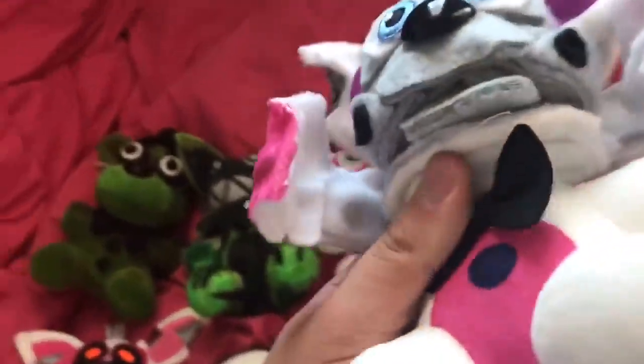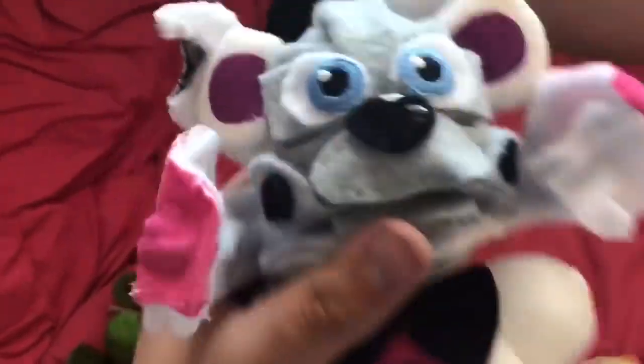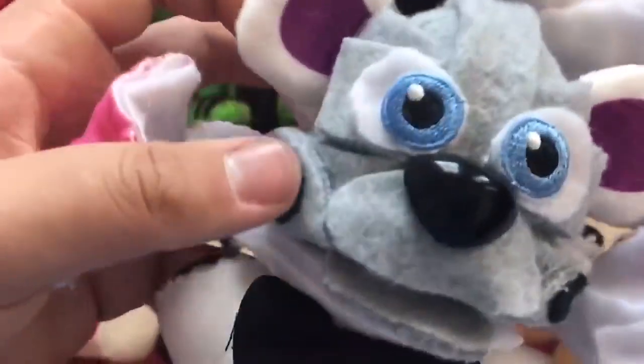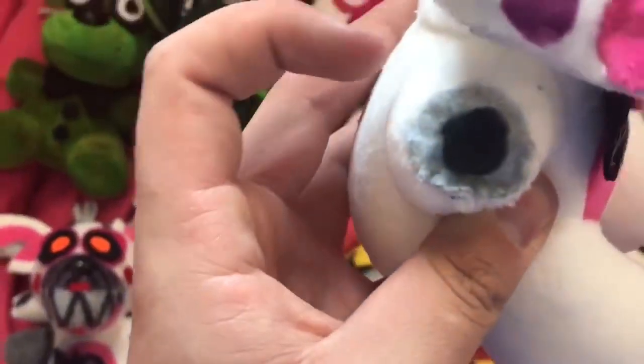Next up we've got Jumpscare Funtime Freddie. This one's a little goofy mainly because he has the Funtime Freddie bottom jaw and he kind of sticks up because I made the endo head a little too big, but I like it. I gave him a moveable bottom jaw, the nose, black cheeks, and the face plates on the back with wires so they can bend. I put teeth on the face plates because there are teeth on the outer face plates. I also cut off Bonbon and put that on there.